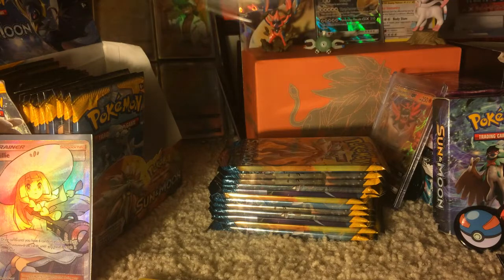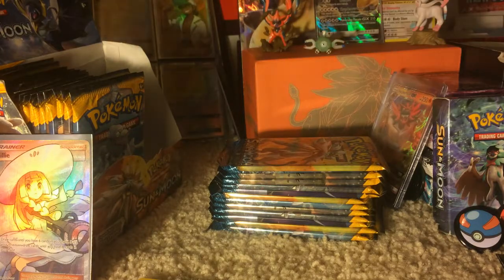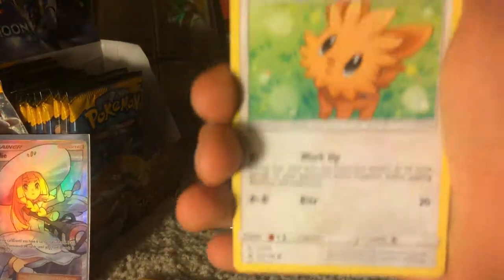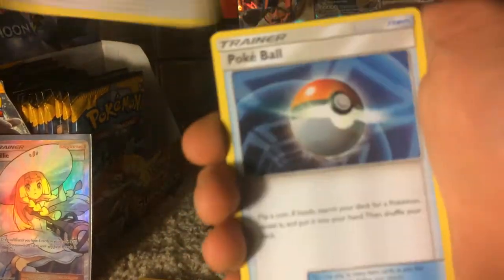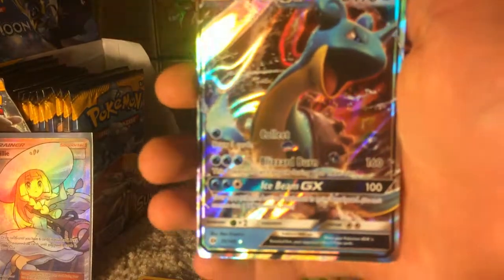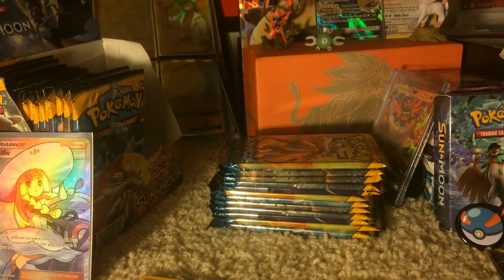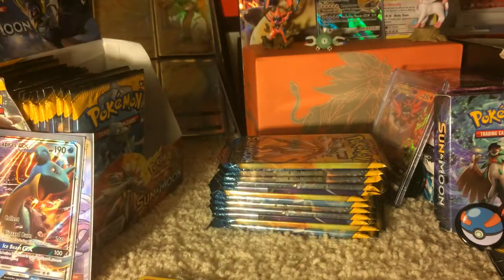Primarina Pack, the fifth pack. I feel something good. Lillipup, Paras, Fearow, Litten, Yungoos, Pokeball, Hypno, Seadra, Alolan Meowth, Froslass Rollet, and — a Lapras GX! The Big Dumb Mouth Lapras himself. I already have this card but you know what, that's okay — don't mind doubling up on that card whatsoever.